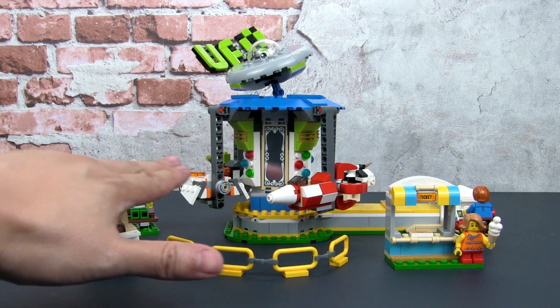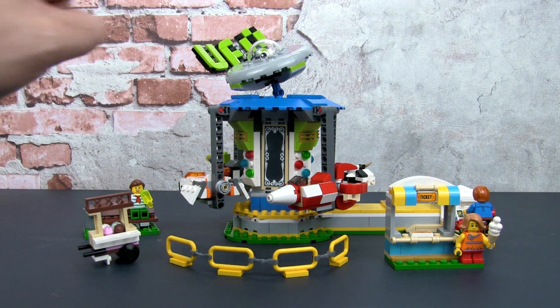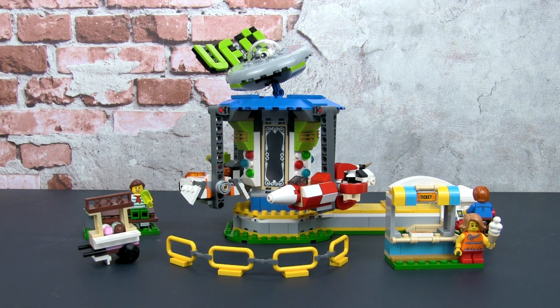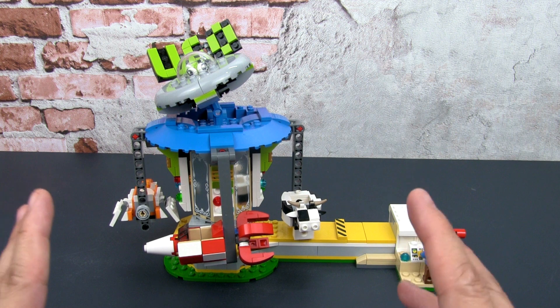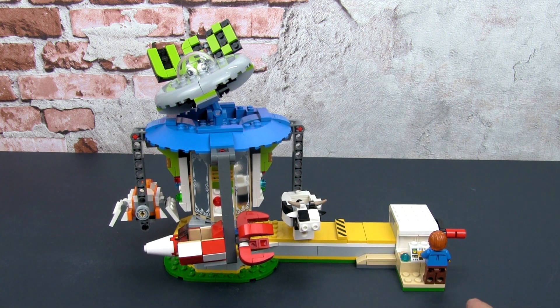You get the main Fairground Carousel, also known as the UFO, and you get several small builds. Let's first have a look at the main ride. Overall, I think this attraction is really well designed. I like the footprint — it's small enough to fit into a small Lego city and you can fit this into any theme park or amusement park.